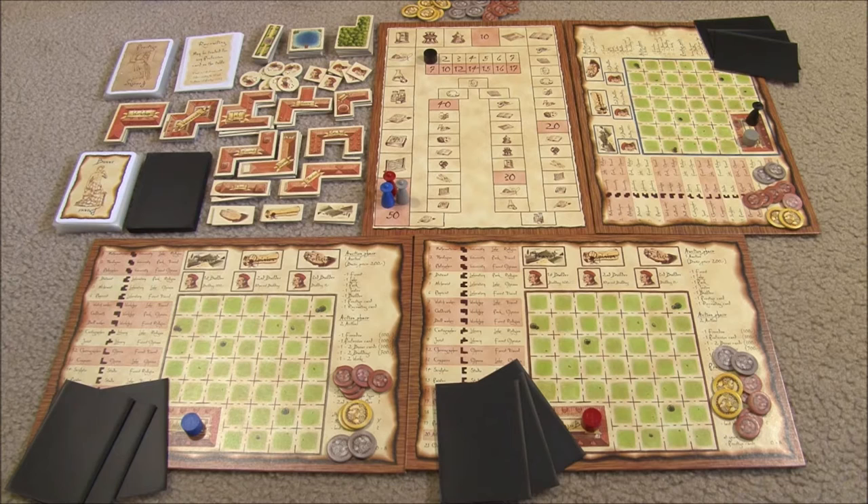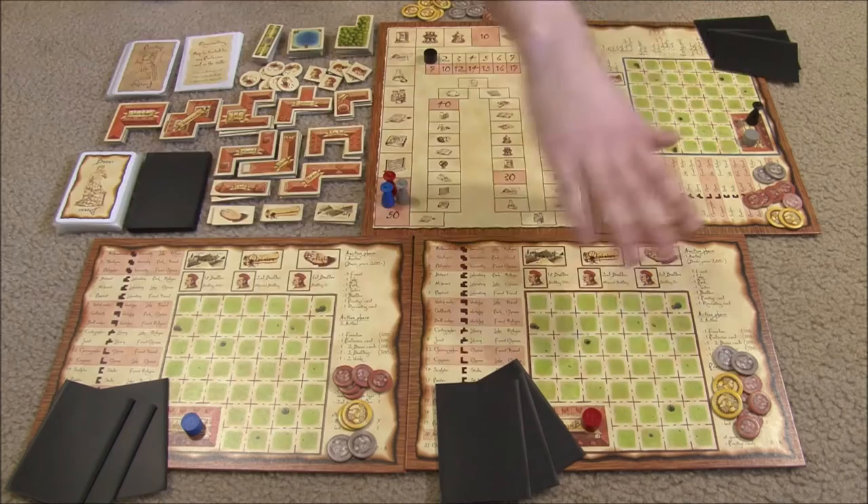The game is played over seven rounds, composed of two phases: the auction phase and the action phase. The game ends at the end of the seventh round, upon which there is a final scoring of prestige cards. At this time, whoever has the most prestige points is going to be the winner of the game.